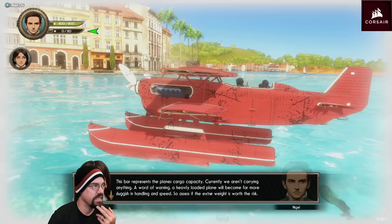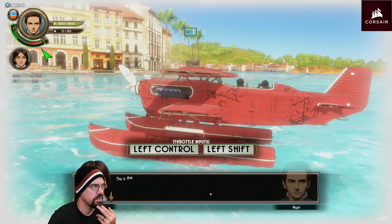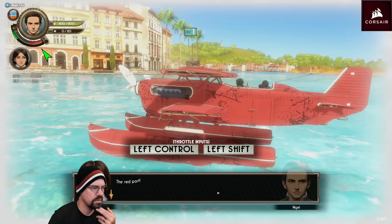Our fuel gauge. Leans cargo capacity. Throttle inputs are left control and left shift.